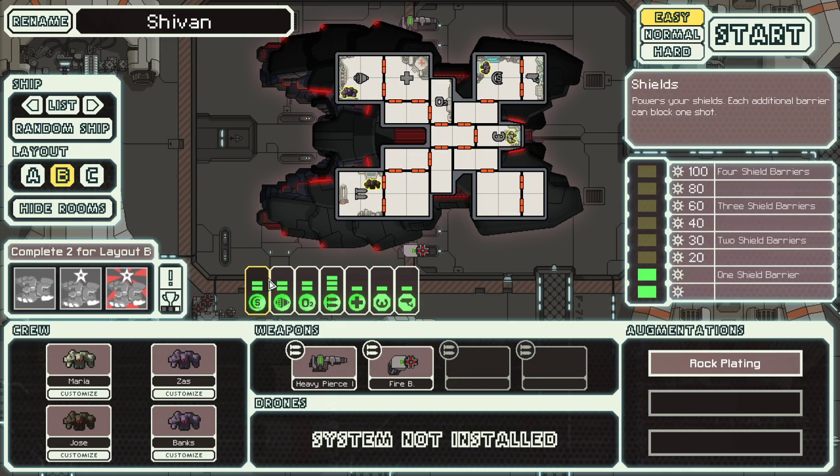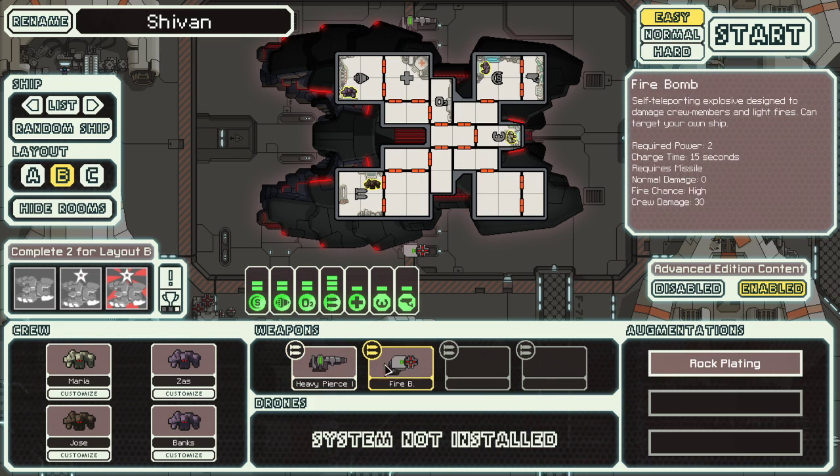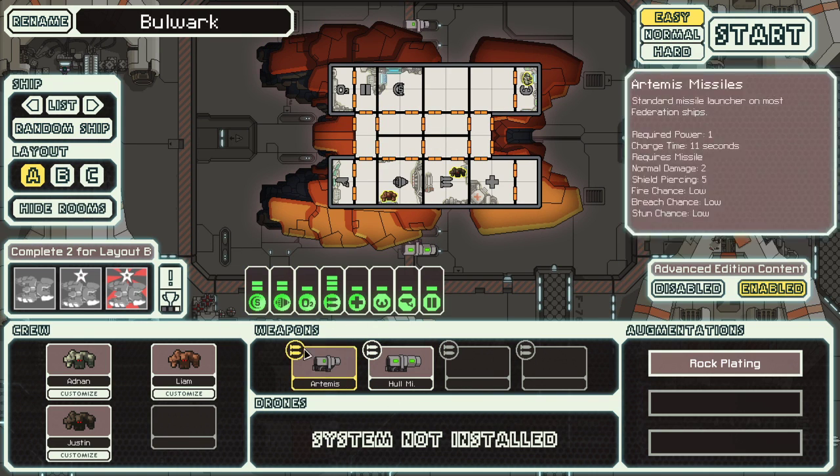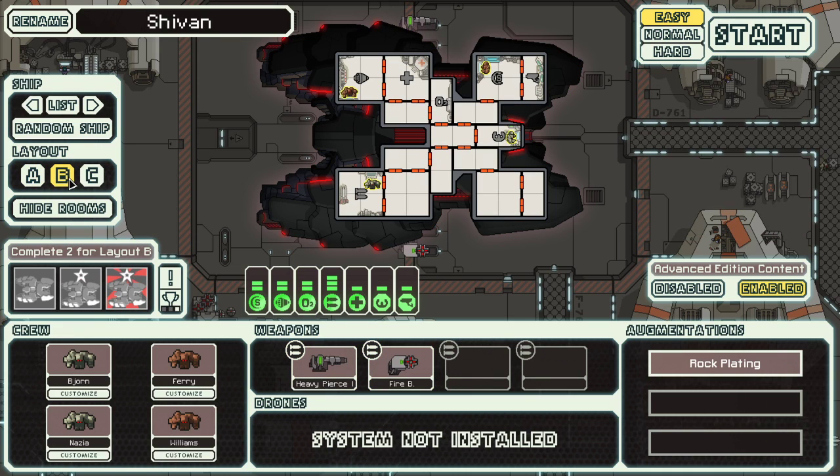Besides that, let's see: one level of shields, two engines, two weapons — although I'm not the biggest fan of the bombs, which is why I like the Rock A even less, because it's entirely reliant on missiles.